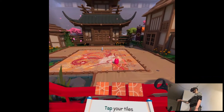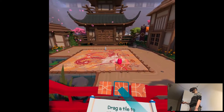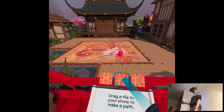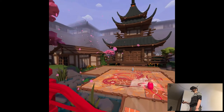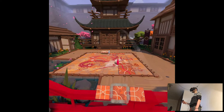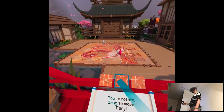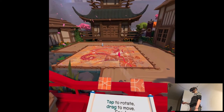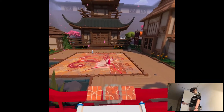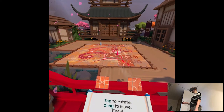Tap your tiles to rotate them — got it. Drag a tile to your stone to make a path. But I'm going where? To just the other side or something? What's the objective of this game? I don't know. Can I cancel? Okay like that. So he's there so I wanna have here.